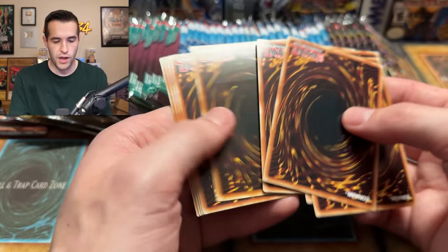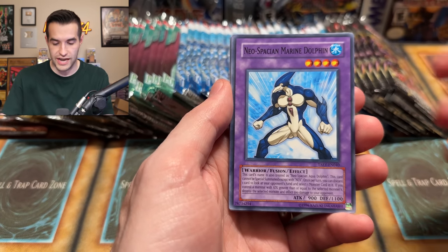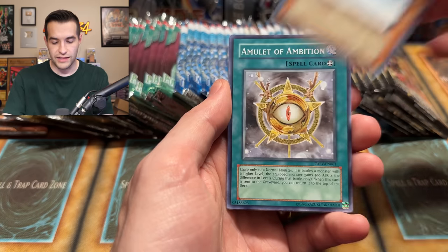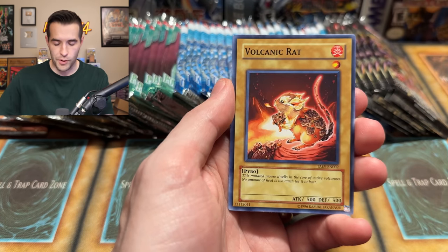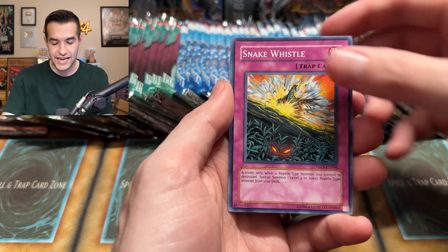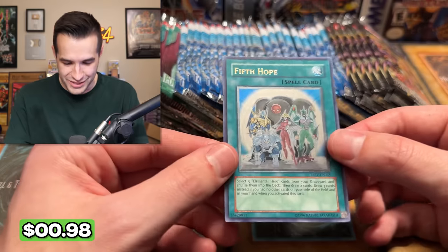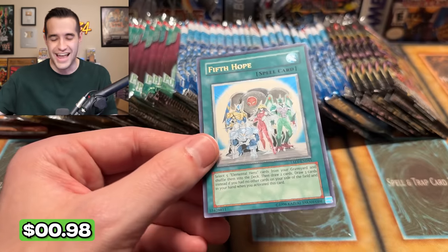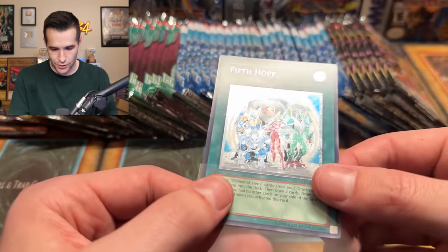One, two, three, four — Ritual Raven. Let's see if we can pull something crazy right here out of Tactical Evolution. Marine Dolphin, Light Effigy, Amulet of Ambition, Venom Burn, Venom Serpent, Volcanic Rat, Snake Whistle — and a 5th Hope Ultimate Rare! Another ulti, and I love this one — the 5th Hope looks so cool. Oh, look at the texture on that one — that's beautiful. Two ultis now, two Secrets, and a Ghost — this has been a really nice Tactical Evolution opening.